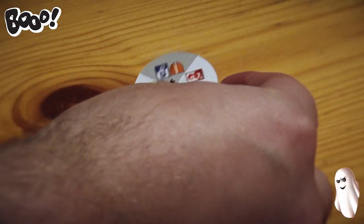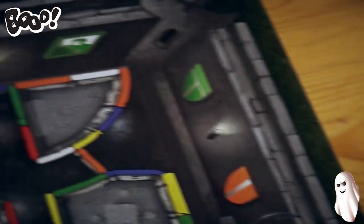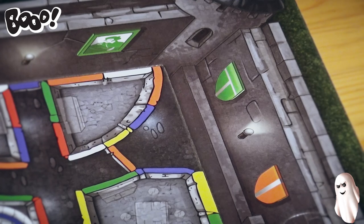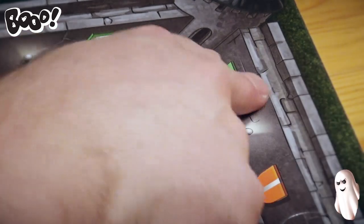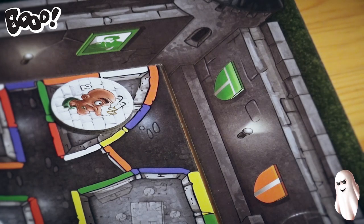Now we choose the next token. And remember, the number is two. So two - it's a green shield and green portrait. It goes here. That's the game. Now I need to find a way from here to there. Can you do it?